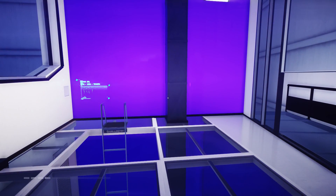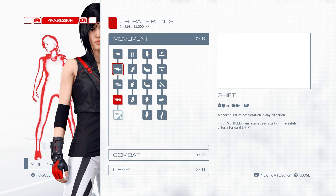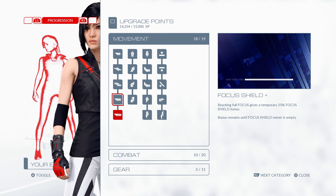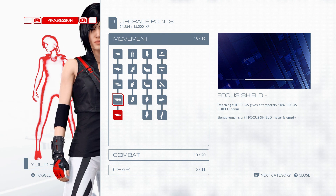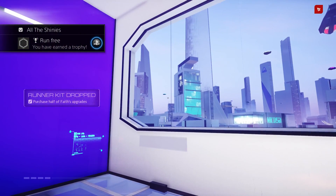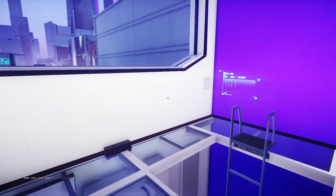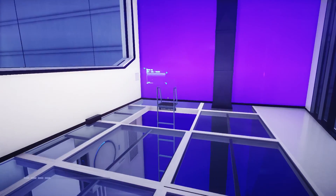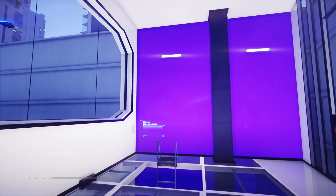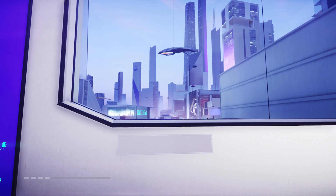And got us a new upgrade point. So let's go ahead and spend that right now. I like movement stuff, so let's just get the focus shield plus. Reaching full focus gives a temporary 10% focus shield bonus — bonus remains until focus shield meter is empty. So that's what we're going to get. And I got another trophy: Run Free, for purchasing half of Faith's upgrades. So it's Trophy City over here. Well, that is going to do it for this video. Thank you for watching, and I will see you next time.